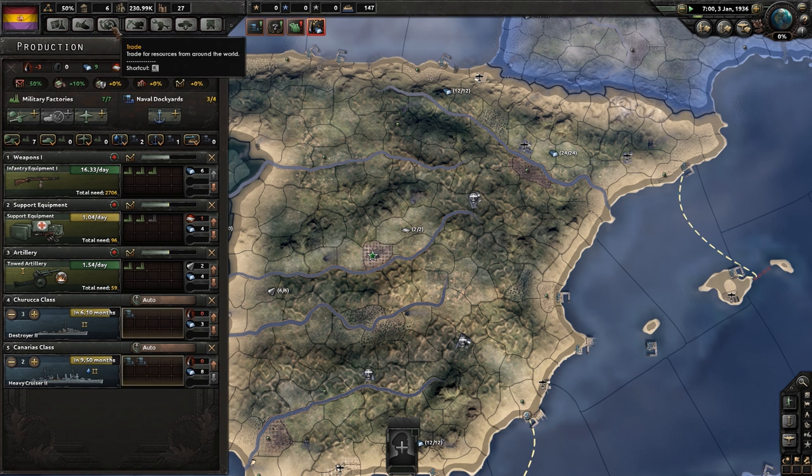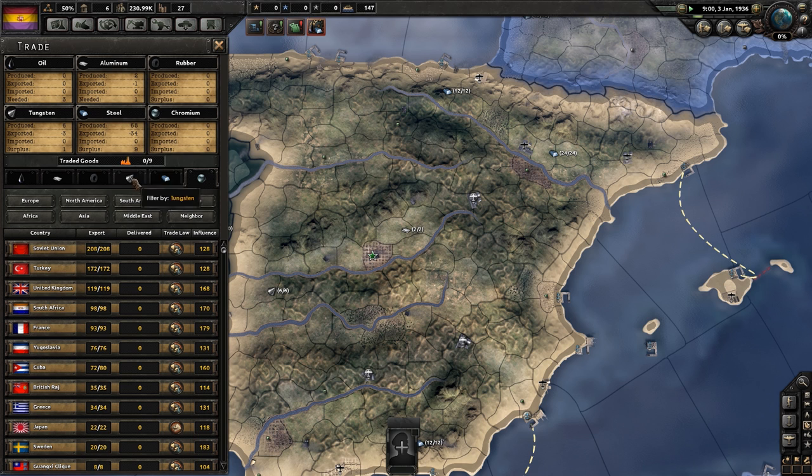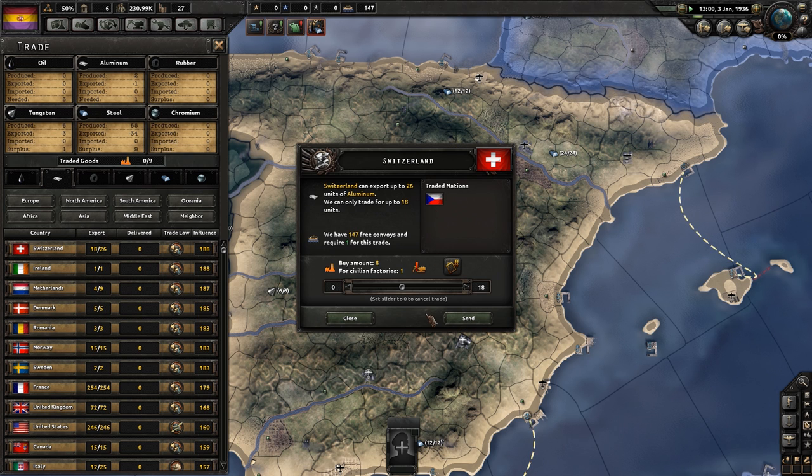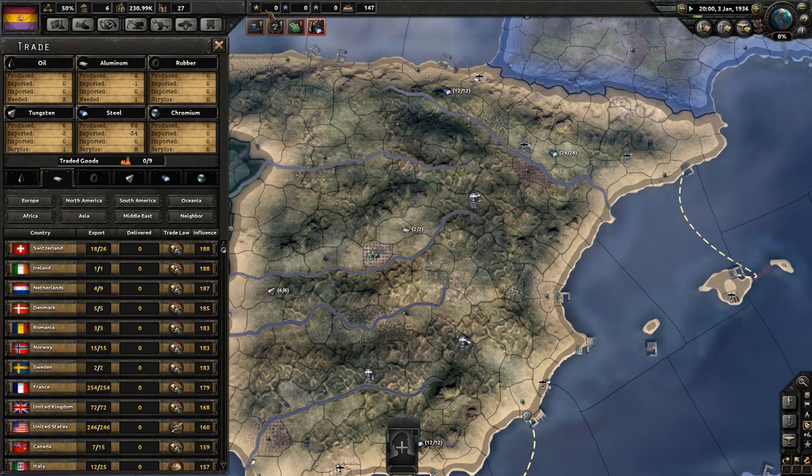So I might trade for aluminium now. Who are we most friendly with? Switzerland — and you make aluminium. How much do we need? We can only trade for 18. We have 147 free convoys. Let's just wait and see what happens when we turn the time on again. We'll let it run.